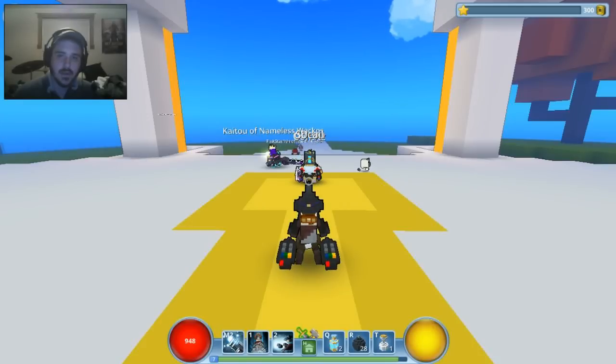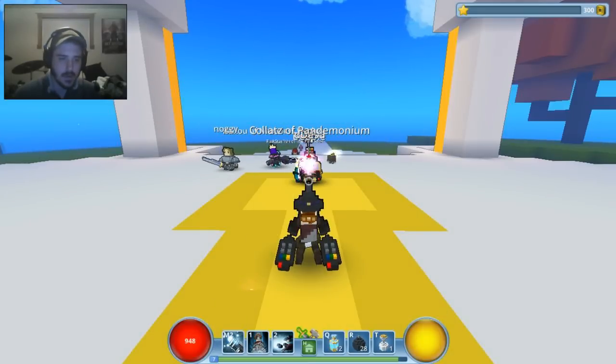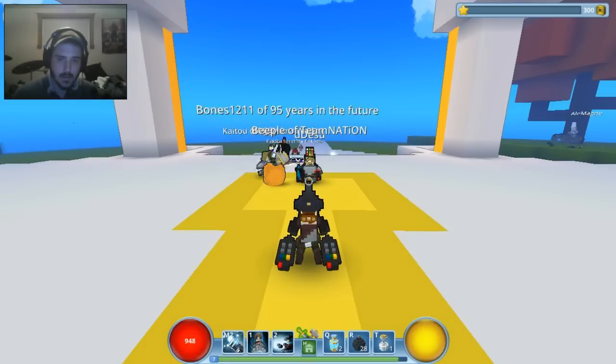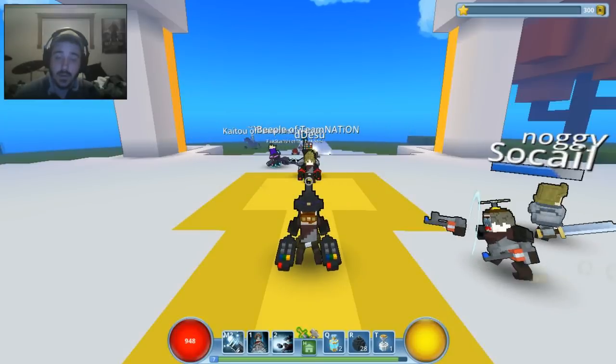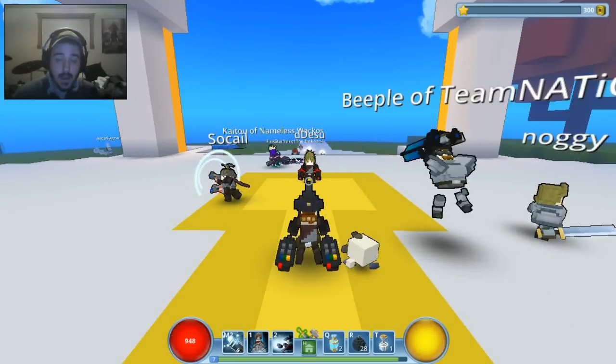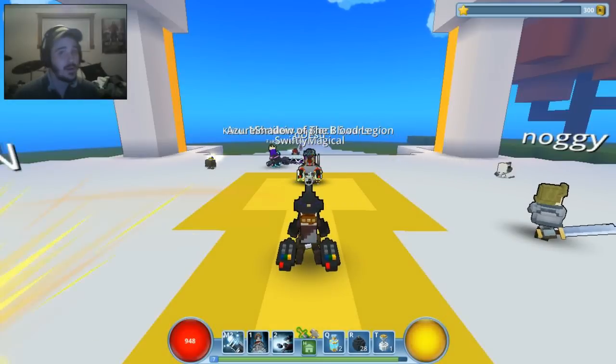In the next episode I'll play as another class and try to get into a dungeon or a lair to show you that. Out of the classes you saw — besides the Gunslinger — there's the Knight, the Fey Trickster, the Drake Knight, and the Neon Ninja. Let me know which one you guys want to see and we'll go into a dungeon with some people, maybe.